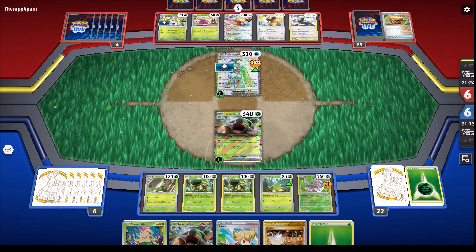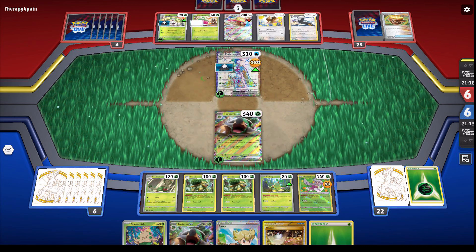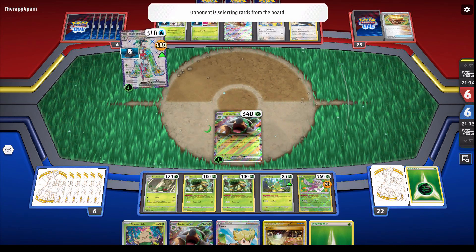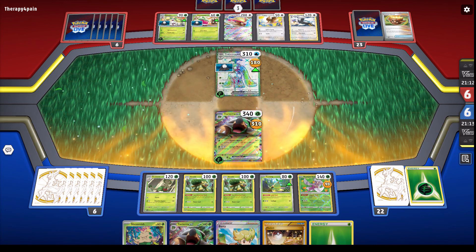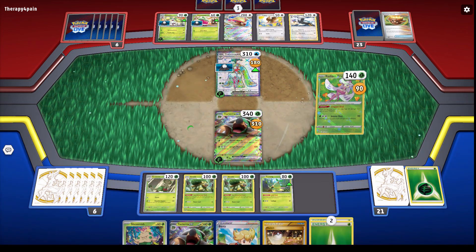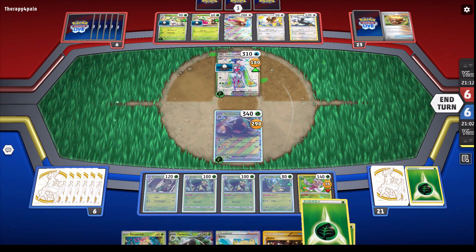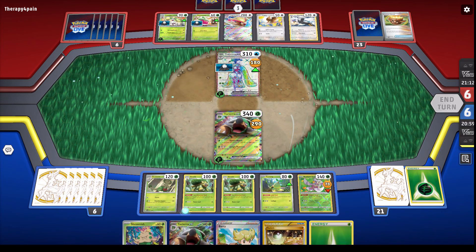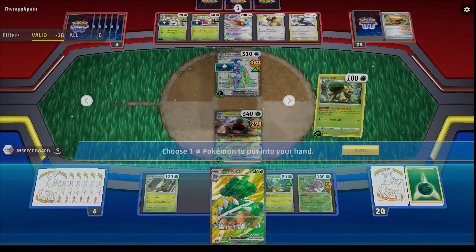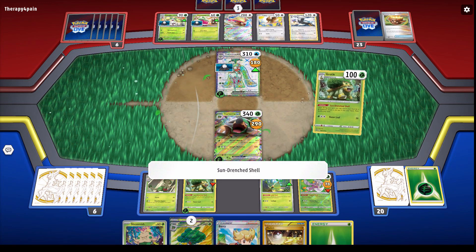He gets a few energies with the Vessel, puts one on the Sneasel, and he attacks. So 310 damage — I'm down to 30 HP and I can't attack. Well, actually I can! I can't forget about the Radiant Tsarina. We can do this trick, and that's why the Radiant Tsarina, ironically, is a counter to the Giratina EX. I'm going to be able to attack yet again and kill this thing. I'd rather just do this instead of switching and burning the switch — eventually that always happens anyway.